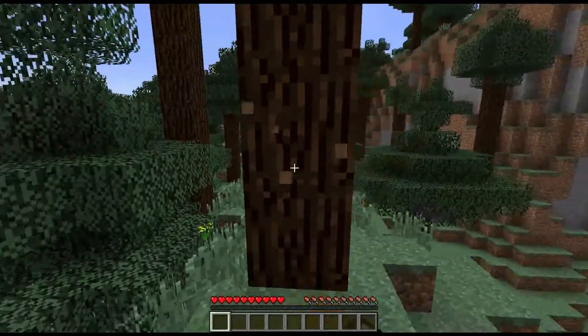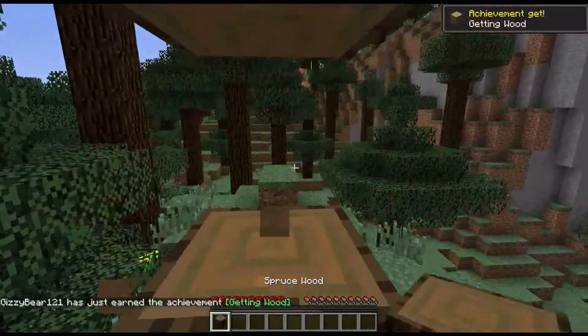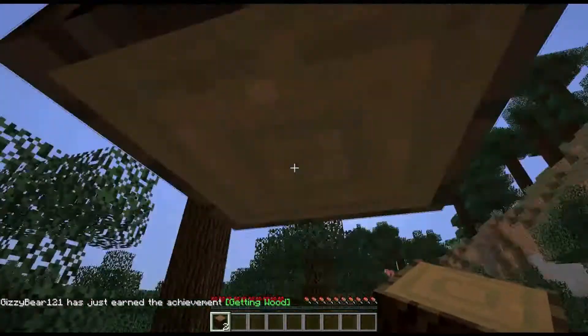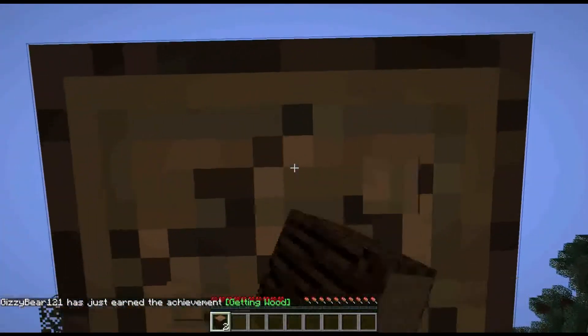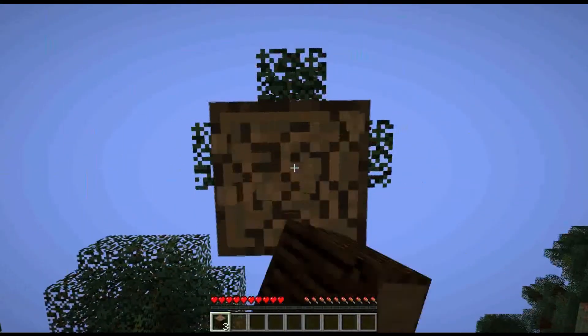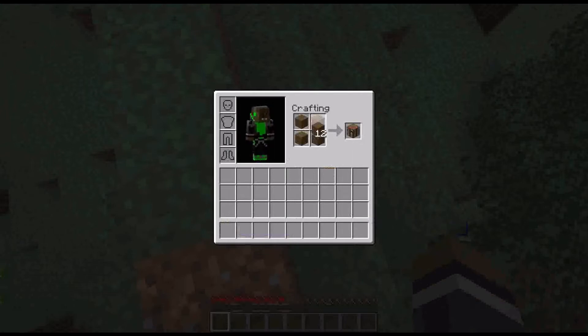So if you want to play survival, the most important thing — you can't do anything without this — you have to get wood. Wood makes all the raw materials; that's how you get swords, pickaxes, and stuff. Get some wood, put it in your crafting table, and you get planks. That's how you make a crafting table and sticks.